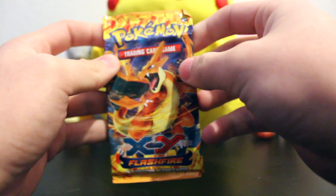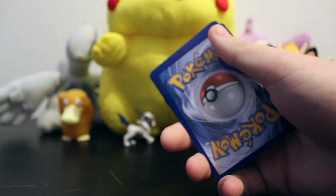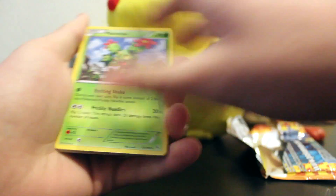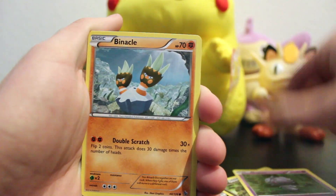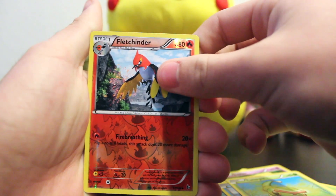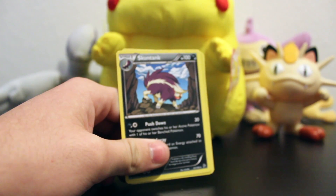But we do got this one Flash Fire pack. So hopefully we're really, really lucky. We've got a Maractus, a Nuzleaf, Crocorock, Goomy, a Spur, Binnacle, Spiel, Caterpie, a Fletchinder Reverse, and a Skunk Tank. Nothing good out of that. The Fletchinder Reverse is uncommon, and our other Reverse is common.